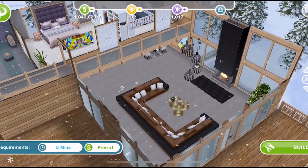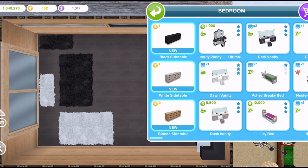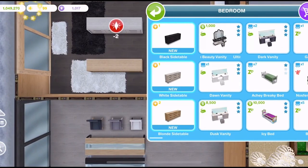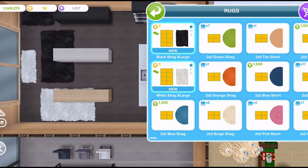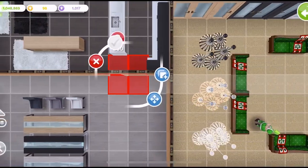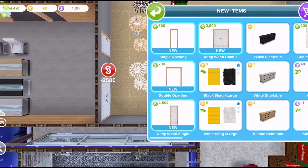Let's build one so I can show you. We also get a couple more items for completing. In the bedroom section we get these bedside tables — a black, white and blonde. Place one of each. They are much larger than I thought. These are more reasonable prices: one LP, one LP and two LPs. In the rugs tab we get access to some extra large shag rugs — nine LPs for a black one and a white one. They are two by four, compared to the largest quest rug which is two by three. In the doors section we also get access to four new doors: a single opening, a double opening, a deep wood single and a deep wood double.